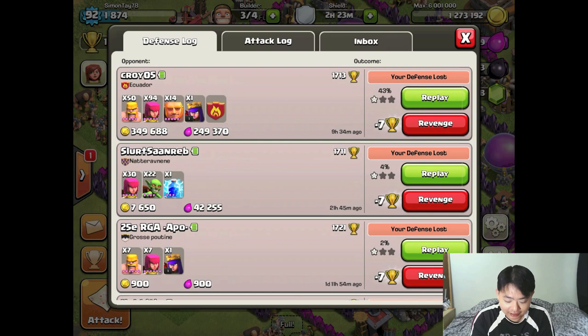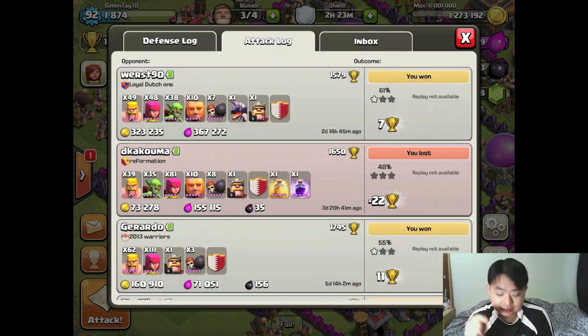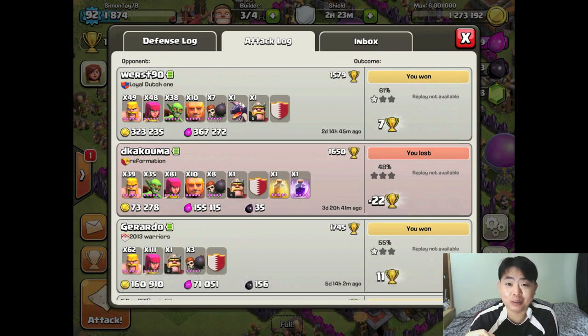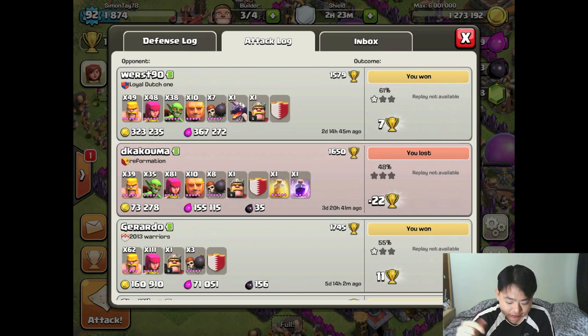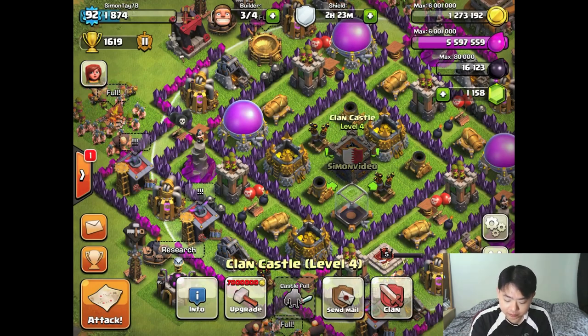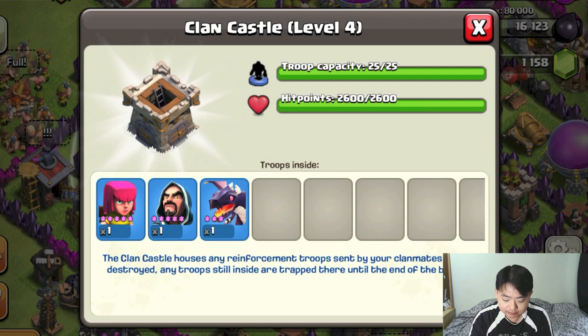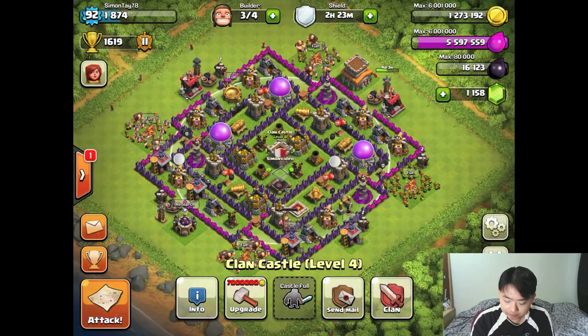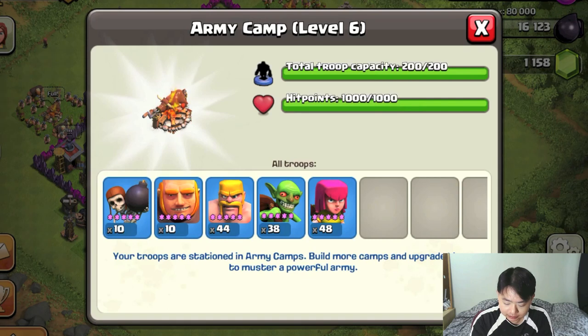I lost about 300,000 gold just because I neglected my base. But the good thing is I managed to get back 300,000 gold from others using the cheapest amount of troops: barbarians, archers, goblins, giants, and one dragon from reinforcement troops. In my reinforcement troops I have one wizard, one level three dragon, and one level five archer.